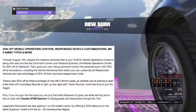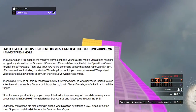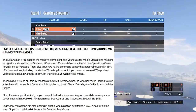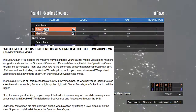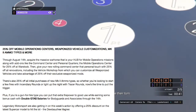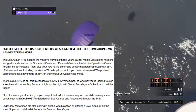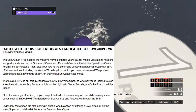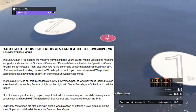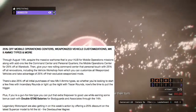We do have some discounts. We have 25% off the Mobile Operations Center, so if you haven't picked one of those up, now is the perfect time. Also discounts on weaponized vehicle customizations, Mark II ammo types, and a lot more — I'll leave this on the screen so you guys can look at it, or pause the video to read through it thoroughly. They've also given us 25% off the latest supercar, the Dubashi Wagner, so if you haven't picked one of those up, now is the time.